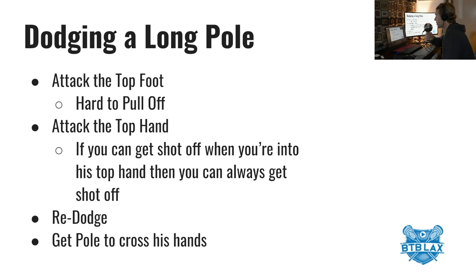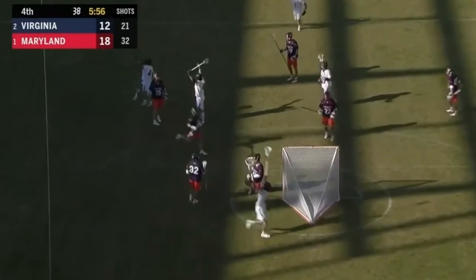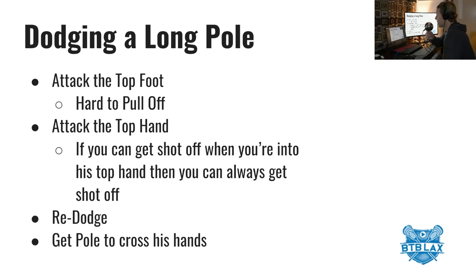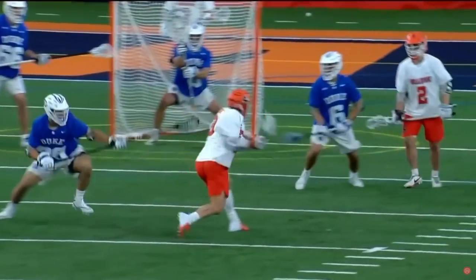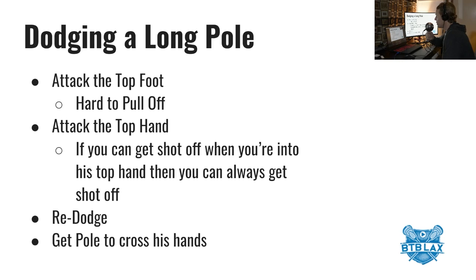We're going to step out on the field and work on the re-dodge — when you dodge, the defender does a good job, you pull it back out and then re-attack. This can be a double re-dodge where you dodge a guy, the defender plays well, then you attack again, or it can be a re-dodge off a pass from a teammate. The key thing I want to stress is to attack when the pole is crossing his hand — when that stick comes across his body, that's a great window to get a shot off.